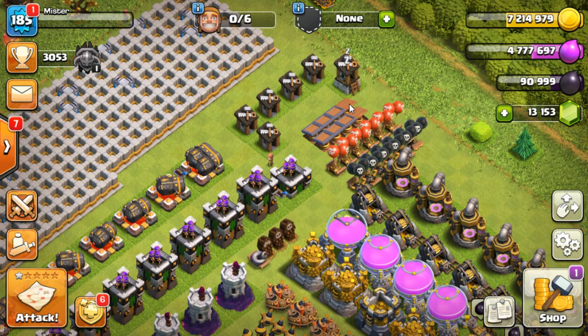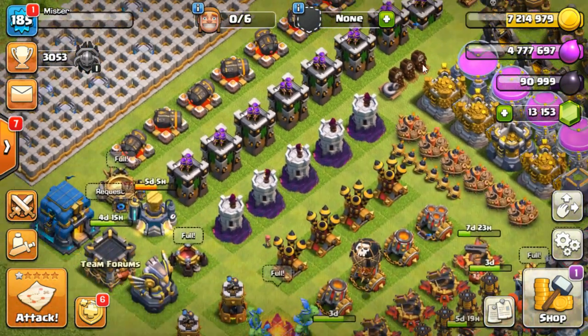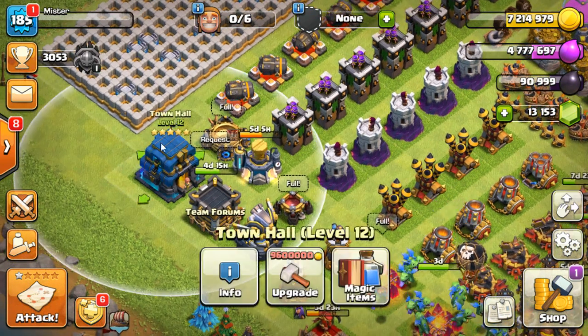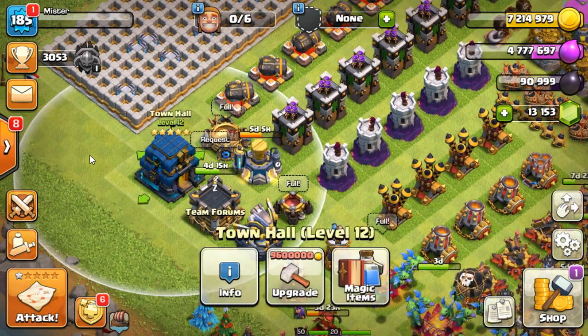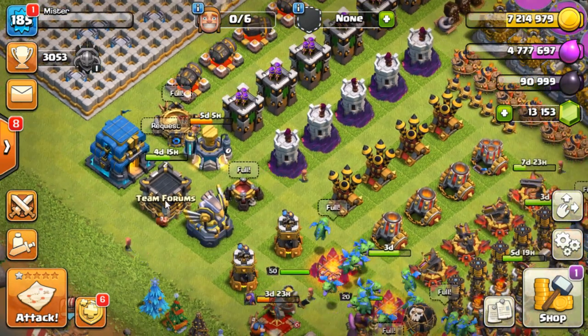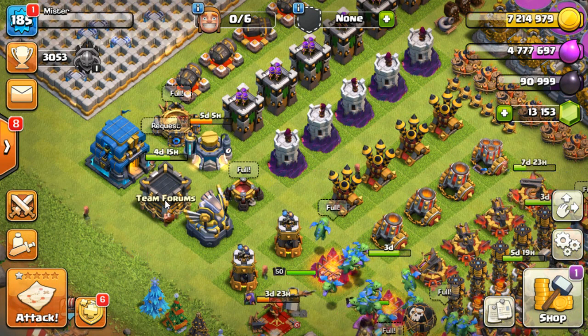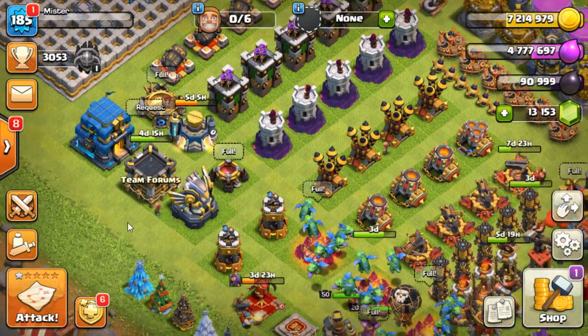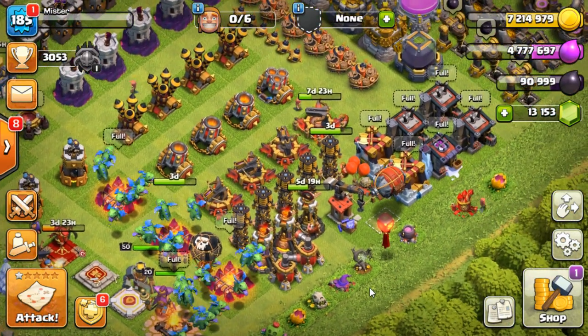Nothing new to report up at the spring trap area. A little bit of news: the town hall is now level 5 giga tesla, so that's done. The Clan Castle is going up — I said I was going to report on that last time, that I was going to put the Clan Castle up, and it has gone up indeed. Over to the heavy weapon division.